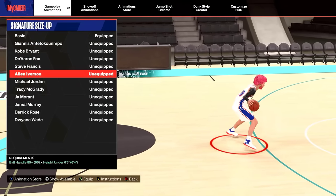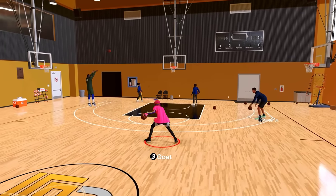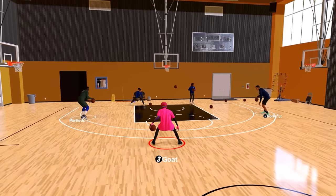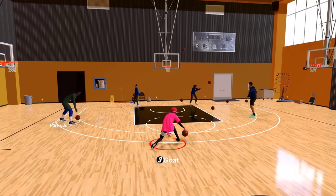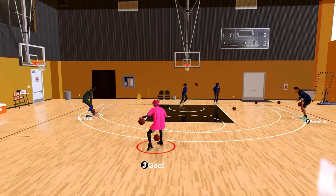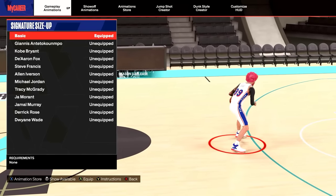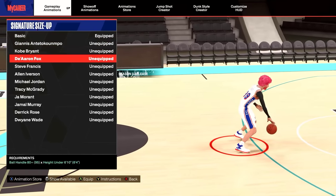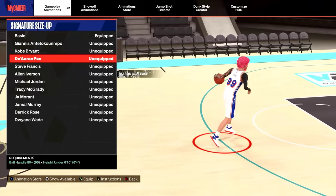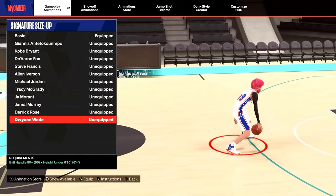For your signature size-up, they added Alan Iverson — you have to be under 6'5 again. The size-up is okay, the front cross isn't that good, but the behind the back and between the legs are really good. I'd rate this size-up a 6 out of 10. If you are 6'5 to 6'9, the best in my opinion is De'Aaron Fox, Tracy McGrady, and Dwyane Wade.